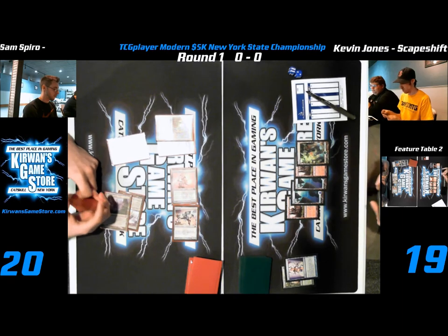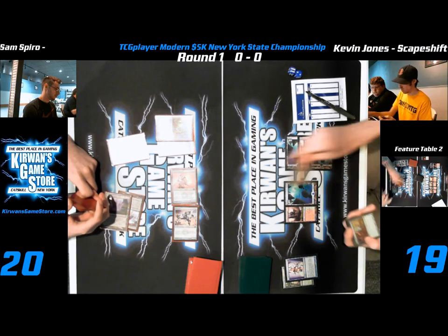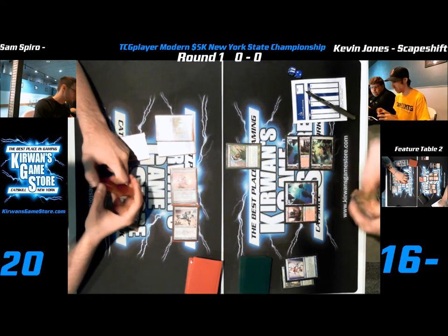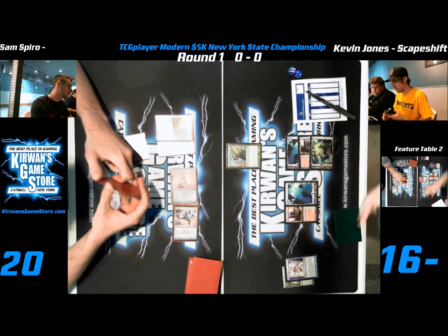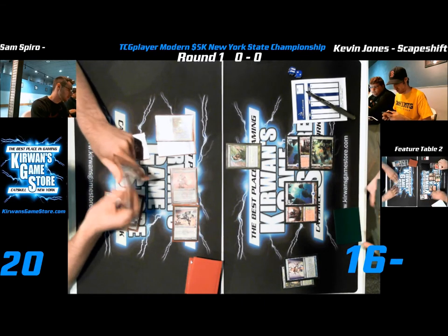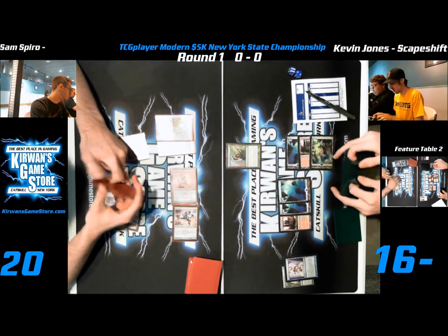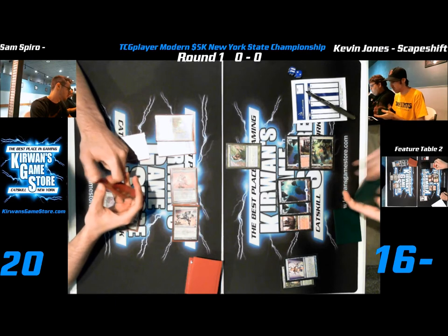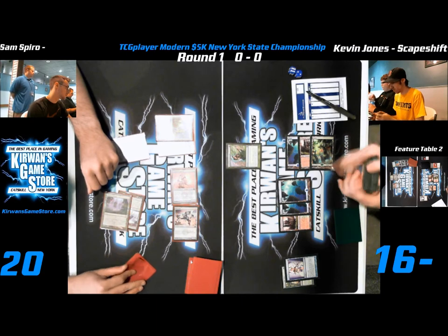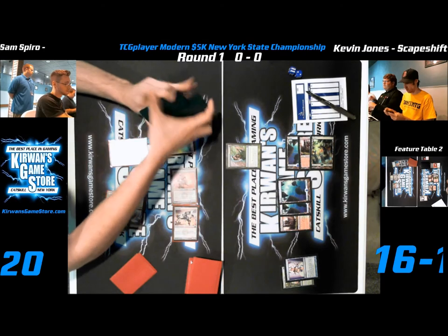Kevin goes ahead and just hard-casts Search for Tomorrow to pop a land down, which is pretty good for him. Even though Kevin's losing a little bit in the short run, he's actually slowly going to take over in the long run. He's got three lands now, probably has some sort of removal spell. He's gonna be looking at Scapeshift pretty soon. That's the thing about this deck — you can be losing and then out of nowhere just turn around and win the game, especially against decks like Affinity. It's just a race; it's not even like you're playing a control deck.